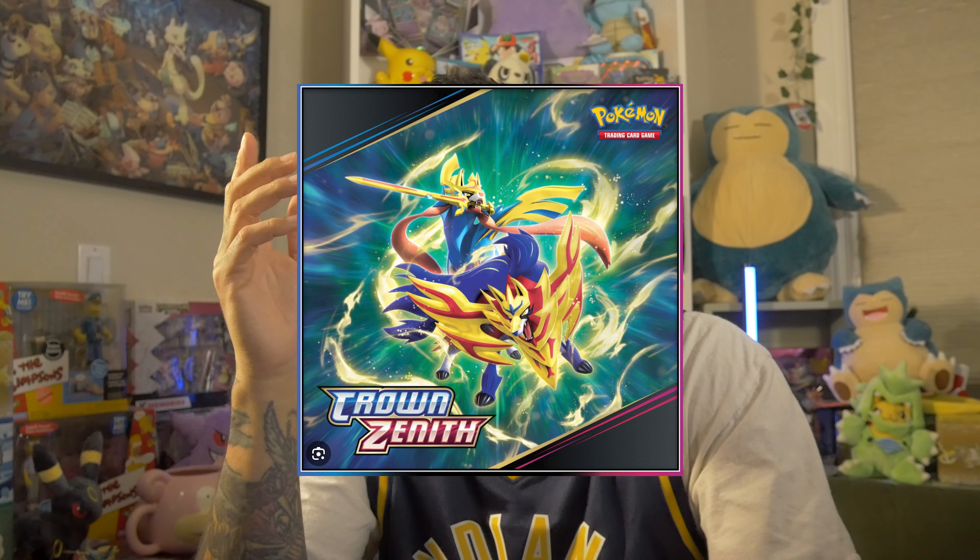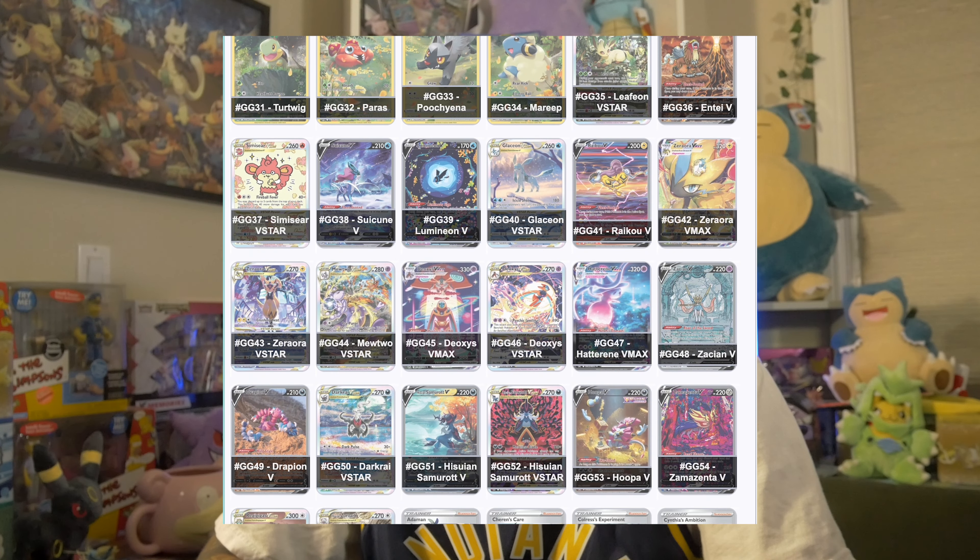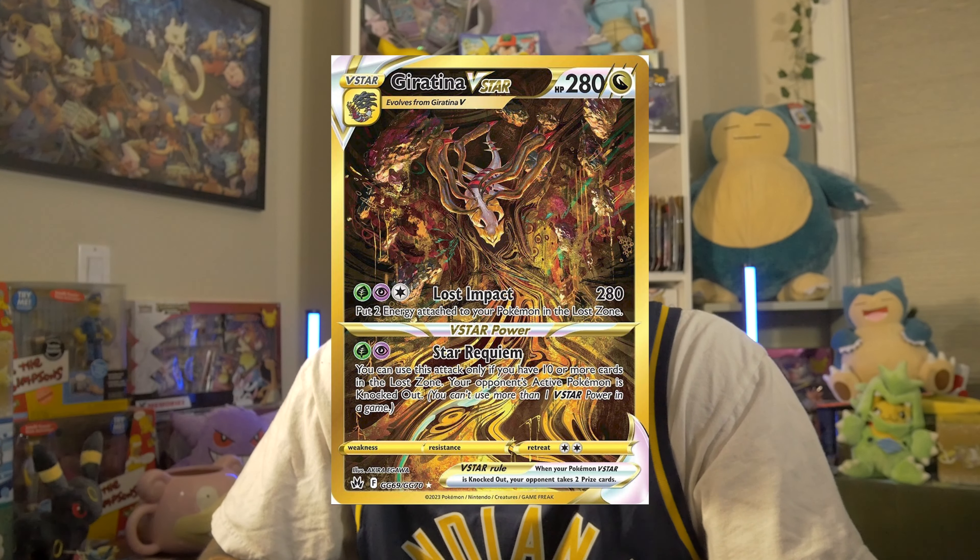But how does Pokemon 151 compare to other specialty sets in the Pokemon TCG? Looking at recent specialty sets, we have Crown Zenith, and if you guys know how much I love Crown Zenith, you already know I'm going to give the point to Crown Zenith. Crown Zenith is a pretty big set. It is absolutely jam-packed with stuff to open. It has the major Galarian Gallery, those four super cool gold cards in a gothic old style we've pretty much never seen Pokemon in before, and it has the best pull rates we've ever seen.